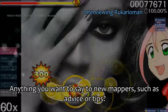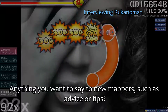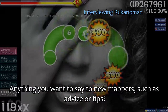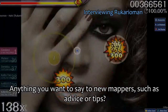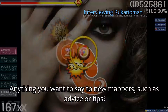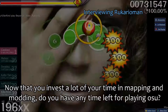One thing I learned as a new mapper — the best thing to get a reputation, or just to get help from people and get better at mapping, is to get involved. Get in public chat, talk with people, make friends. That's really the best bet you can go for as a new mapper: just go into chat and ask some people for advice. That's what I did, and I'm here now.